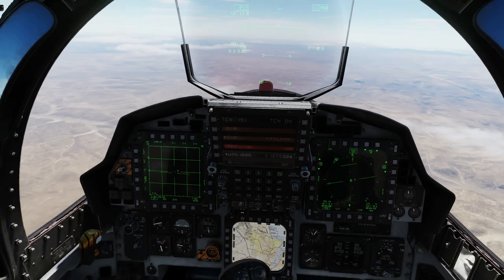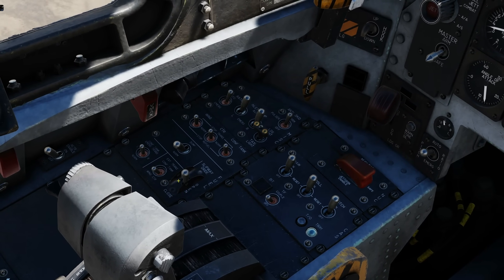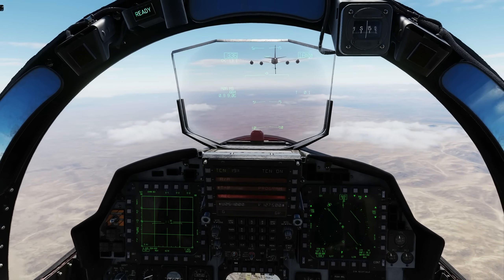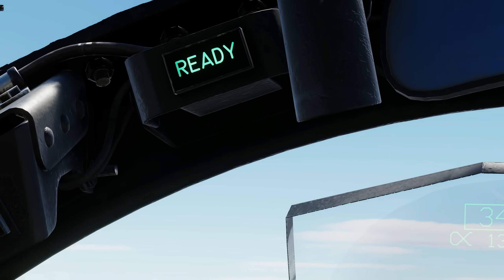Next we need to open our IFR, which is here. One right click to open. Our door will open. We're going to cancel our speed brake, which I've just realised we've left on. Once the door is open and we are ready to refuel, we'll have the ready light shown there.